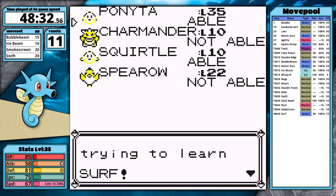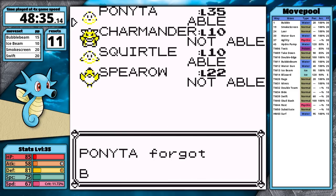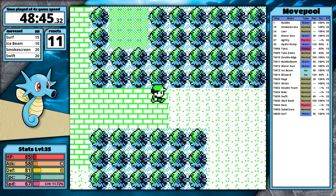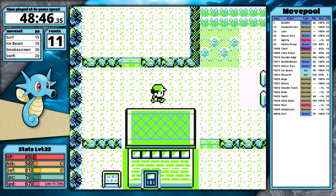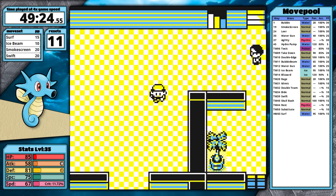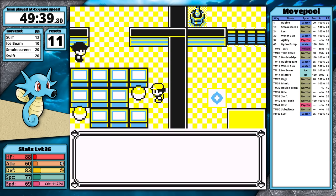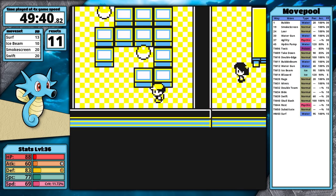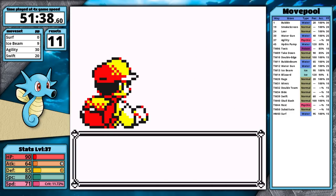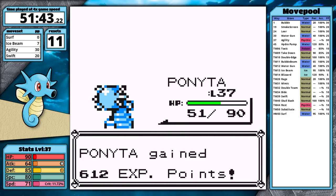I grab the Carbos in the Safari Zone, teach Surf right away, and head back to Celadon. My options are Erika, Koga, or Silph Co. I think Silph is best because I can train there — it also has three vitamins and a Rare Candy along the way. After leveling up to 37, Horsea learns Agility. At level 38 I figure maybe I can defeat the rival at Silph — if I can get him out of the way I can access Sabrina's gym, and I'd rather face her than Erika or Koga at this point.